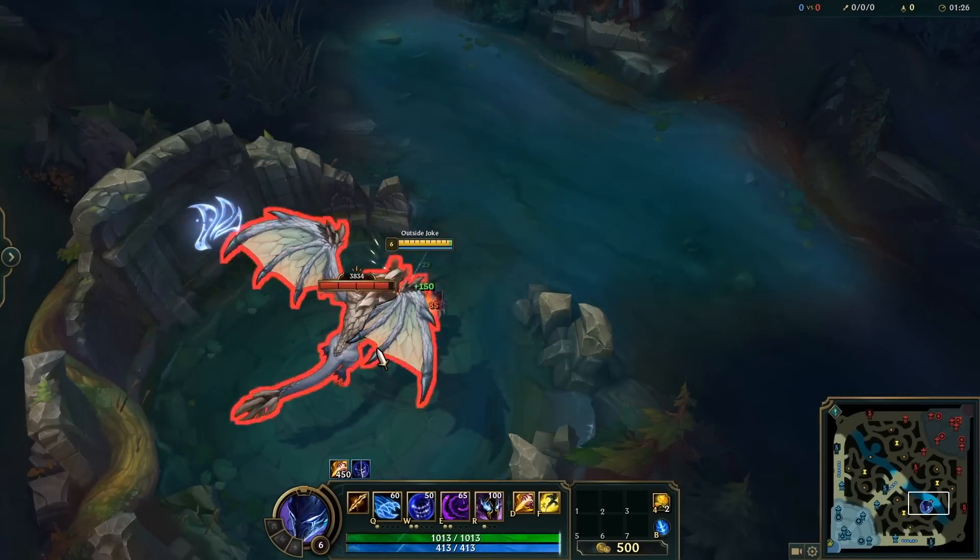Unlike some disabling abilities, Volibear's ultimate doesn't reset who it attacks after it's been disabled — whoever the turret started hitting initially is still the target once the ult wears off. If you're not sure who is targeted, you can always tell by the gray line the turret is pointing to, so be ready to keep taking damage as soon as the turret comes back online.